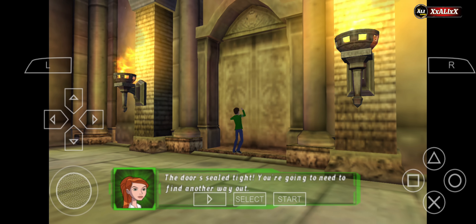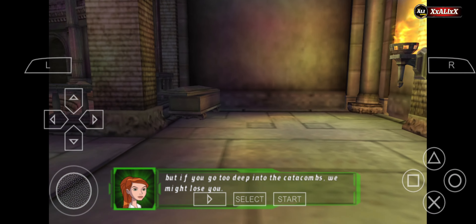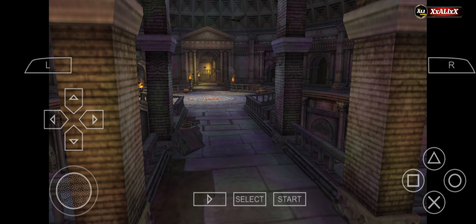The door's sealed tight. You're gonna need to find another way out. We can still communicate for the time being, but if you go too deep into the catacombs, we might lose you.